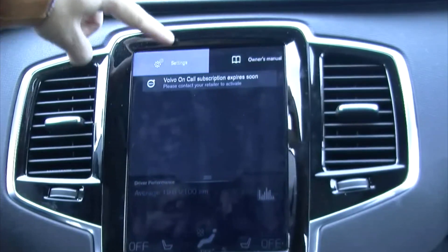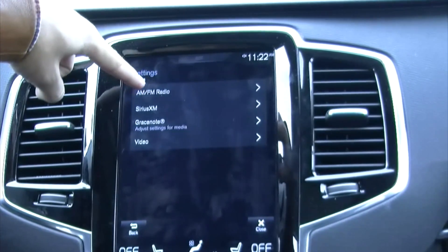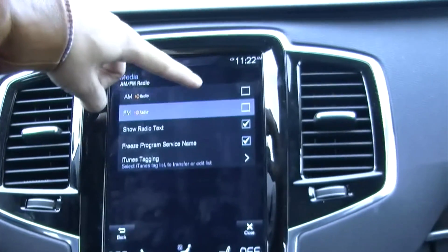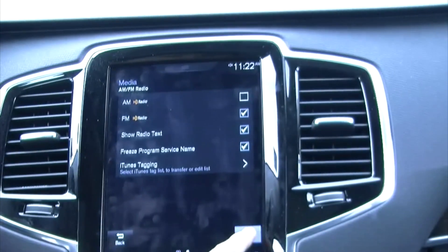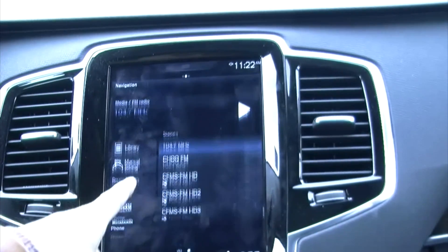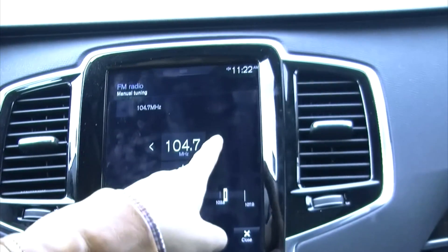On the main display, select Settings, select Media, select FM Radio, then click to select FM HD Radio. A check mark will show on the right side square box. Return to the main FM radio menu and under manual tuning, select to tune to 105.9 FM.